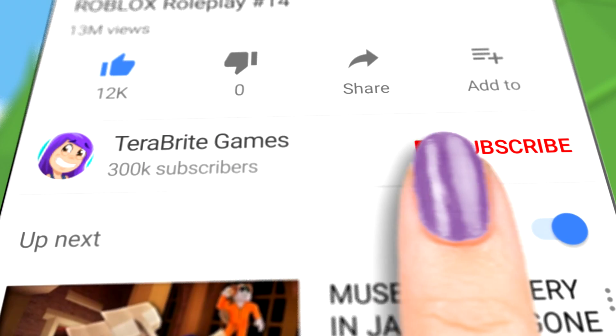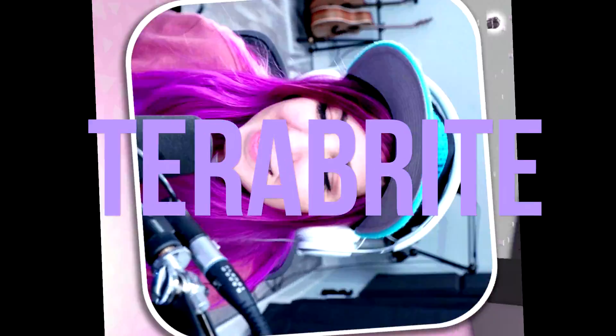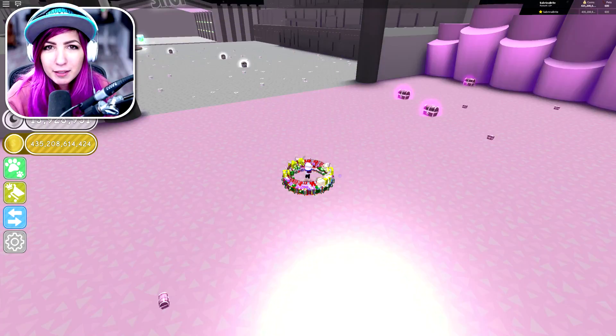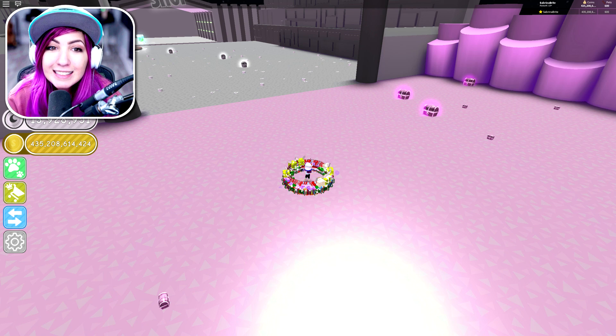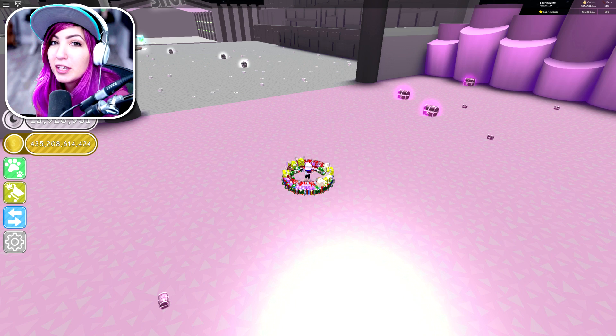Subscribe and hit that bell button to join the Bright Army and be part of the Bright and Early Squad. Welcome back, Brights. I'm Sabrina Bright and today on TeraBrite Games, we're playing Pet Simulator once again. Today we're going to see how many tier 13 pets we can get and how many of them we can make gold. But before we get into it, we're gonna do a quick Bright like spike — on the count of three, I want everybody watching to hit that like button at the exact same time.